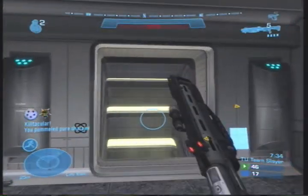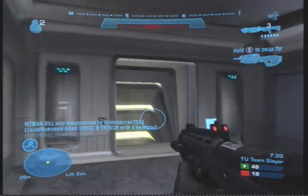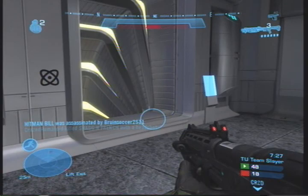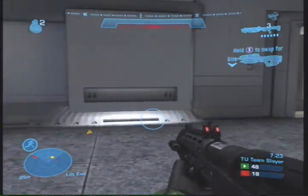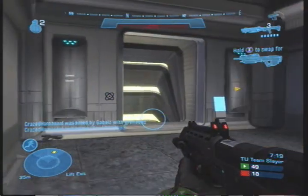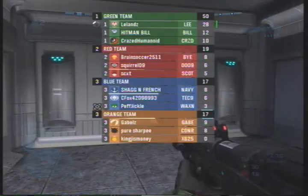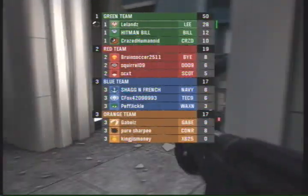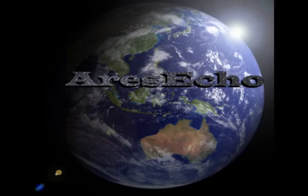Other things I want added to Forge are dropships — so like Phantoms and Pelicans. That would be a really sweet feature. And we also need to see some sweet remade maps, like the original Blood Gulch — not Hemorrhage. Hemorrhage is nothing like Blood Gulch at all. We need Blood Gulch, Asylum, Beaver Creek, Narrows, some form of Forge World.